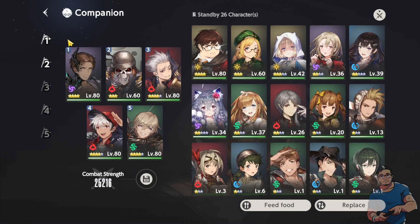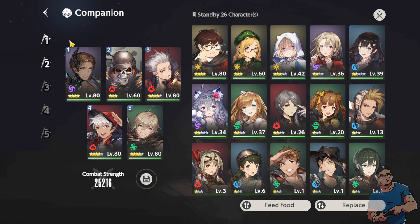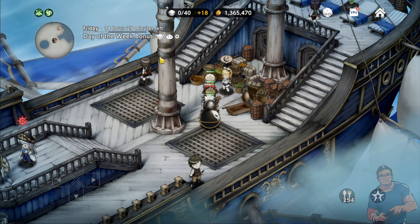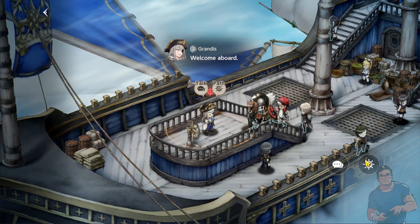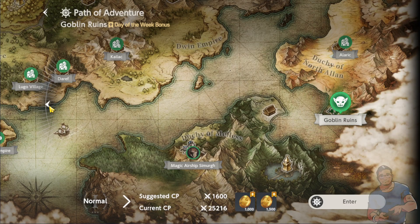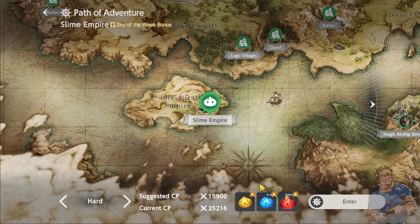With R-grade gears I'm able to do hard mode in auto and it really helped me get a lot of slimes. We currently have an event where we can get a special currency to exchange for items. I mainly farm the Slime Empire on days when the drop rate is higher — since it's Friday, you can see the up arrow on the slime icon, meaning the drop rate for slimes is much higher today.